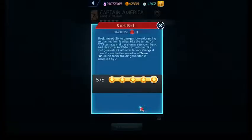Shield Bash is his red ability costing 11. Think of this as a slightly worse version of the two and three-star Captain America's red ability. It deals damage to the target, then converts a random basic red tile into a two-turn red countdown tile. When the countdown tile reaches zero, it generates AP in the team's strongest color, and you gain more AP for each Team Cap member you use. It's worse because those tiles can be selected in the earlier versions — this one is completely random.